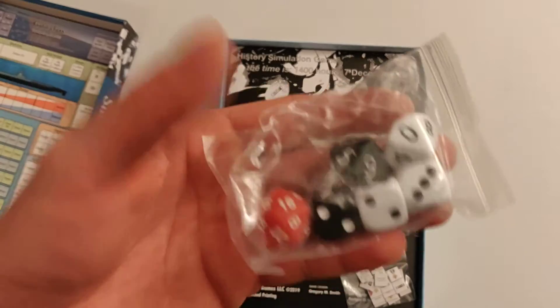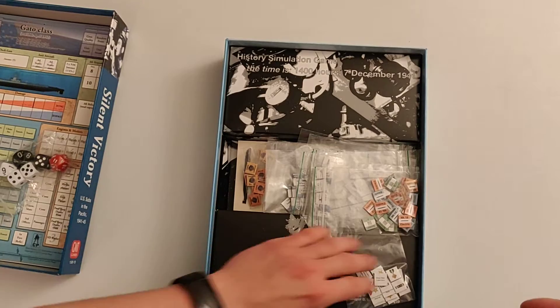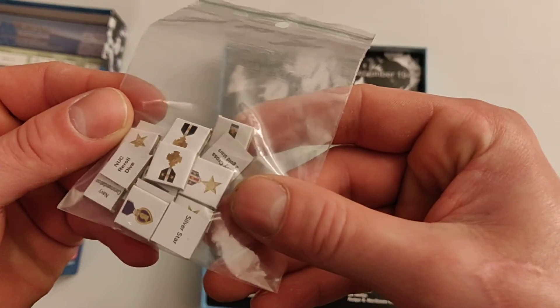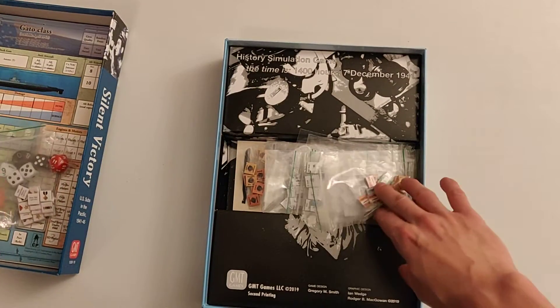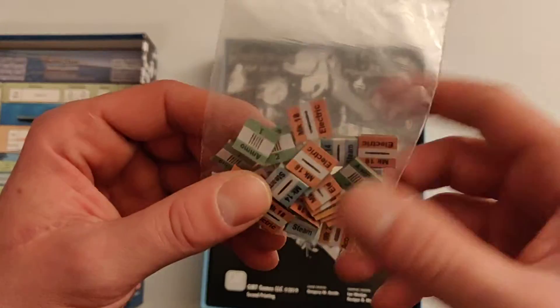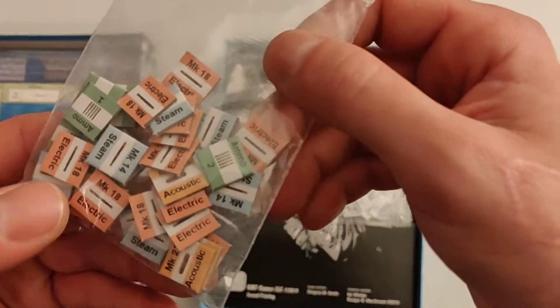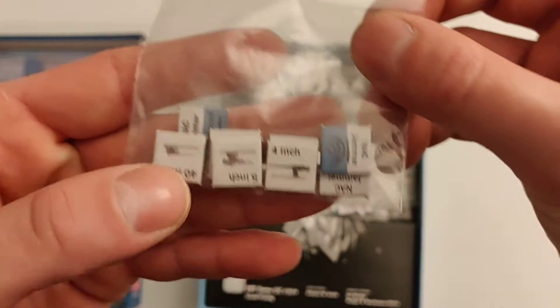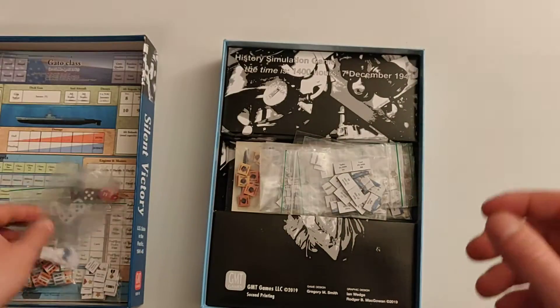We get some nice dice with this game which covers everything we need — no extra dice required. We have a lot of counters for different awards: purple hearts, silver stars, bronze stars, and so on, which are new to this game. In the old game you could only get the Iron Cross or the Knight's Cross. We also have different types of torpedoes, ammunition for our deck guns, different deck guns, counters for jammers for later in the war, and anti-aircraft guns.